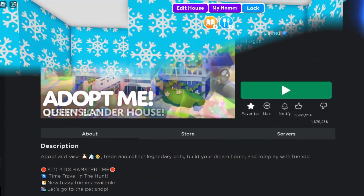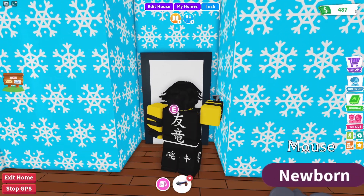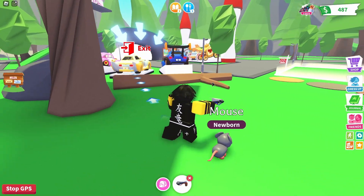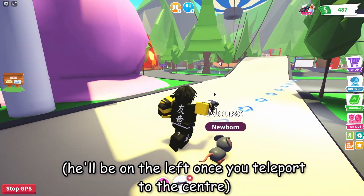Hey there, this is the badge and this is the game. Once you're in the game you're going to start in your house, and then you just want to exit and get to the center. There's a big exit here and you just want to enter it.